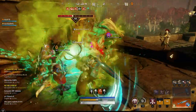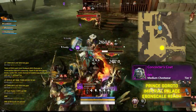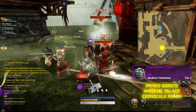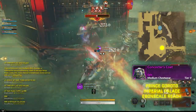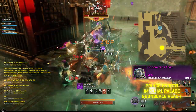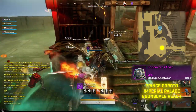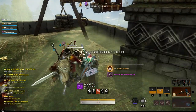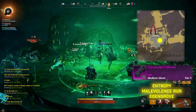Next we have the Concoctor's Coat, which will be found with Prince Garotu in Ebonscale Reach. He can be found in the Imperial Palace, which is generally an elite chest run. He is found at the very end of it. Prince Garotu has a chest behind him and will be surrounded by a decent amount of mobs. This is an elite area, so you should have a group to help you. It's doable with a few people, but I'd recommend having a group or coming through with the train.